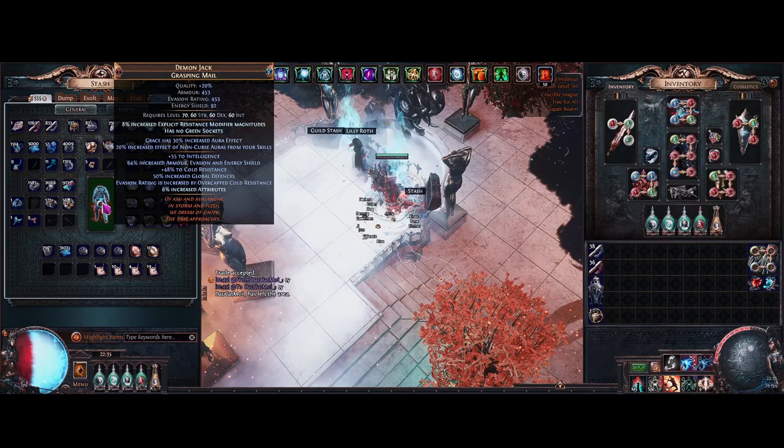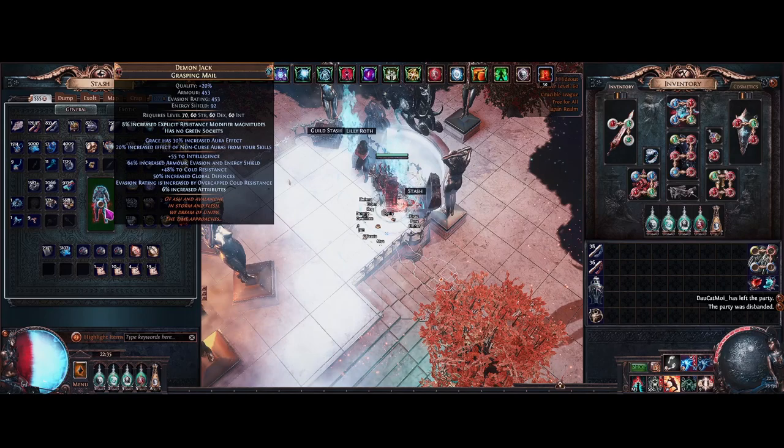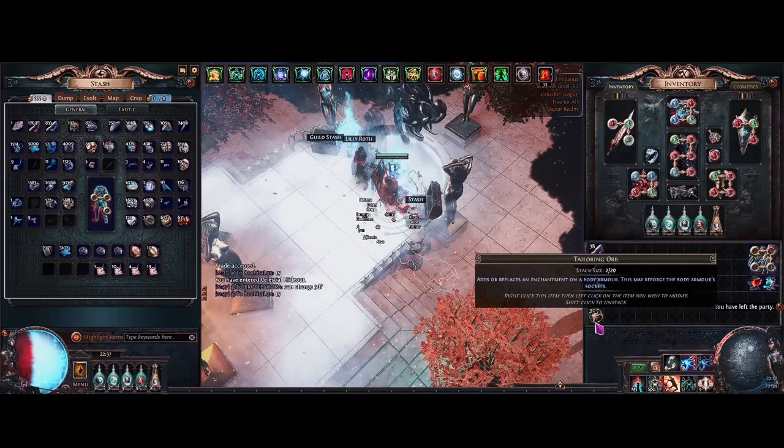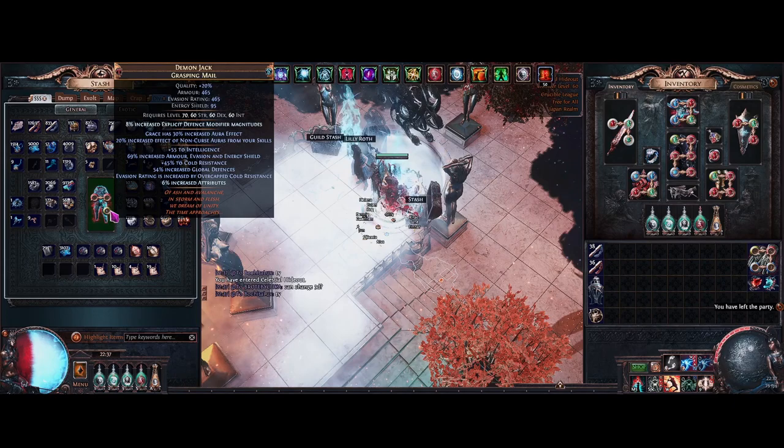Here's the tempering orb - you can see as soon as I use it, the item goes to one socket and all the money I spent on white sockets and even the six-link is wasted. I'm just sitting here stunned at the screen. Anyway, we keep moving on - we're looking for the 8% increased explicit defense modifiers roll. I got lucky and hit it in only a few tempering orbs, I think under 10, so I'm pretty happy with that.